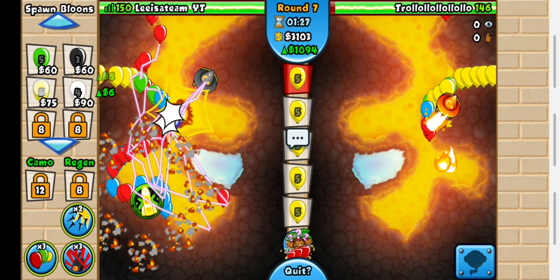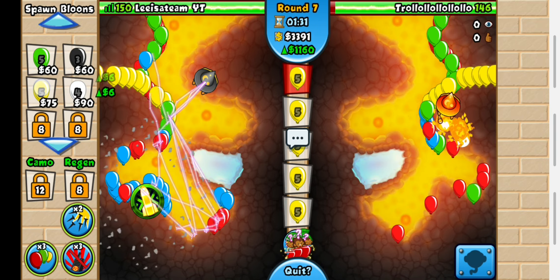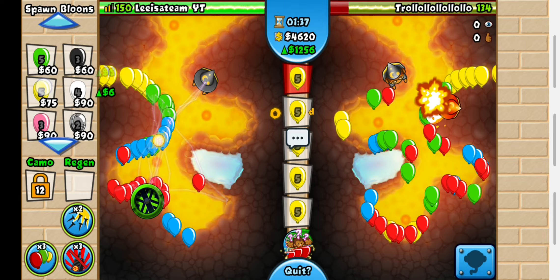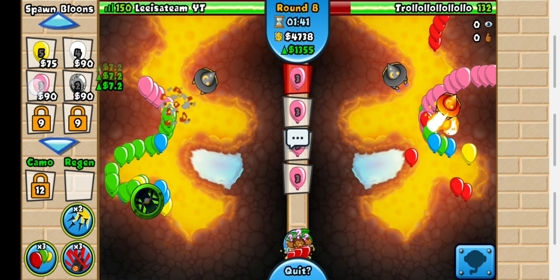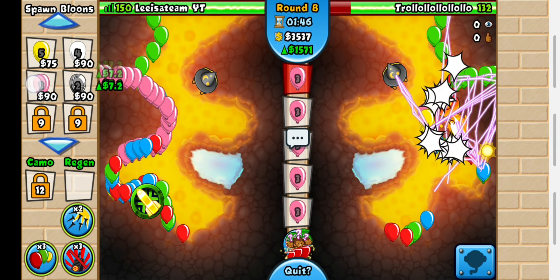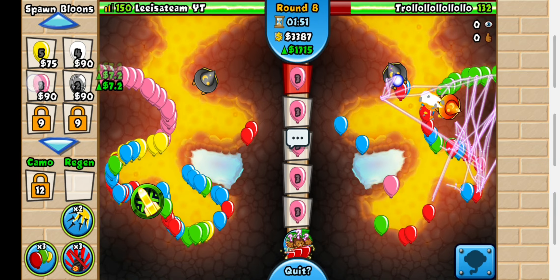Round 18 I could send a BFB and Fast Code on Moabs. Would that beat him? He could chipper stall, but I could use Deactivated Abilities — however, he can use Super White Funnel which can suck in BFBs. So probably no. In that case, I probably have to send at least a ZOMG to take him down.